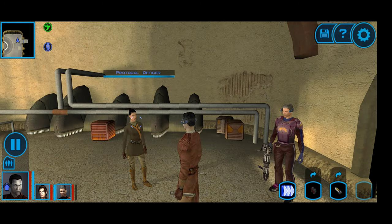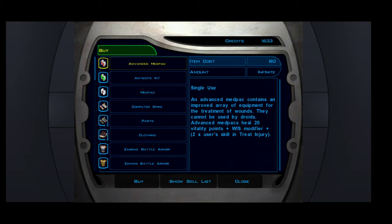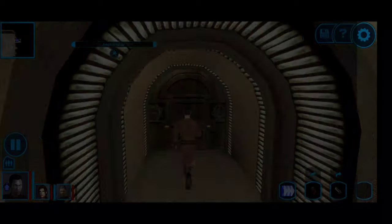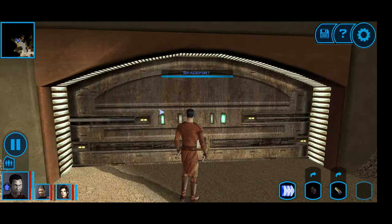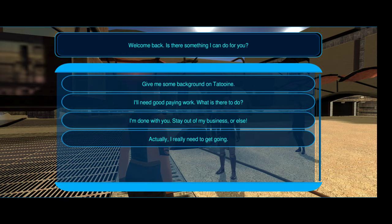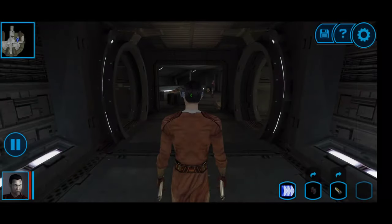Nothing much there to sell. That's really the bulk of this particular level. Once you travel around Anchor Head and take care of all that stuff, once you also take care of the Tuscan Raiders camp, that's another bit of fun - you get to see a Tuscan camp, have to take them out, see how they live, see how their system is set up, and you get some points as well.